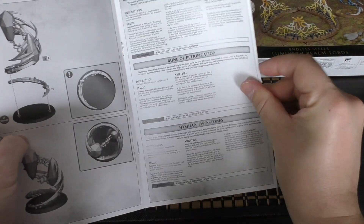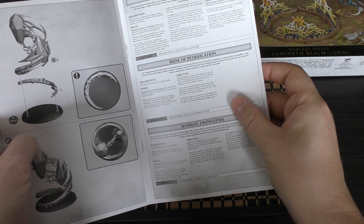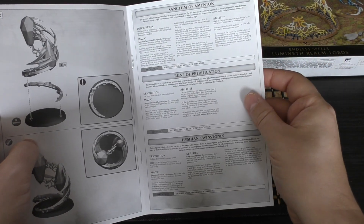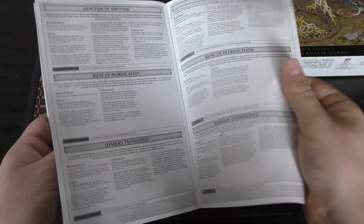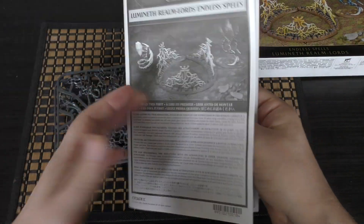The rules are included in the box, which is nice. They are also on Games Workshop's web store for free and in the Age of Sigmar app, and you get them in lots of other different languages too.